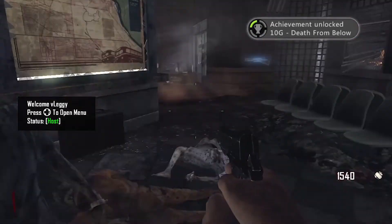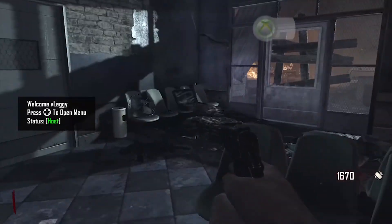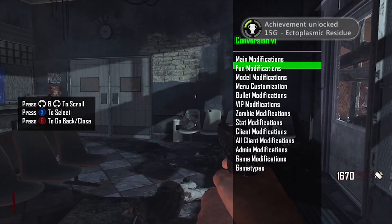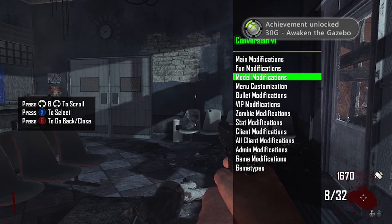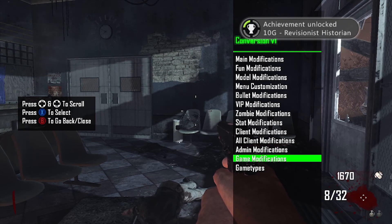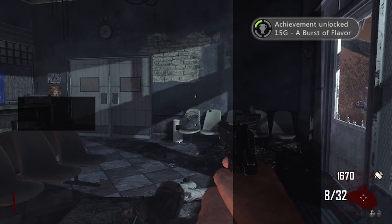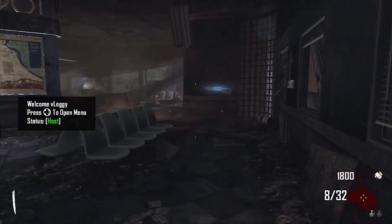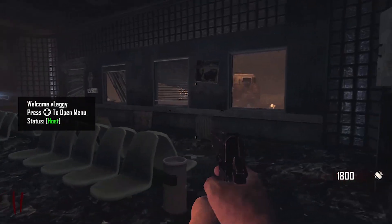The next few minutes will literally just be achievements popping — you'll get everything but the Origins achievements. It's about a line and a half of the total achievements. Anyway, as you can see this method works. I'll link how to do the multiplayer achievements below — that method also gives you some zombie achievements. This is how you get the map pack ones, which are a lot of game score, I think 250 each or even more. Please like and subscribe and I'll see you guys next time.